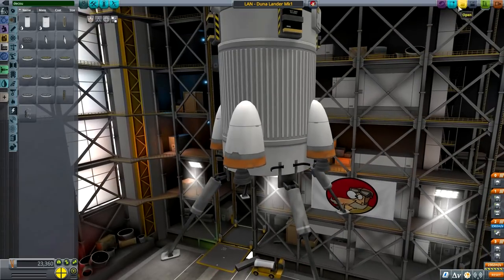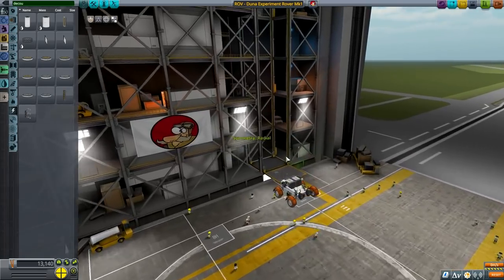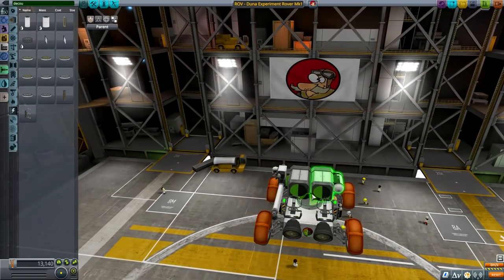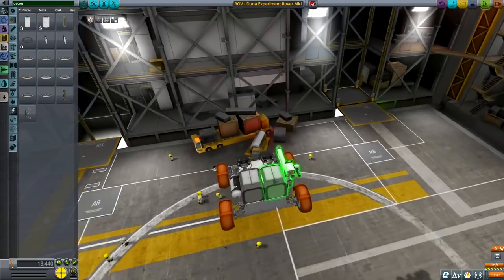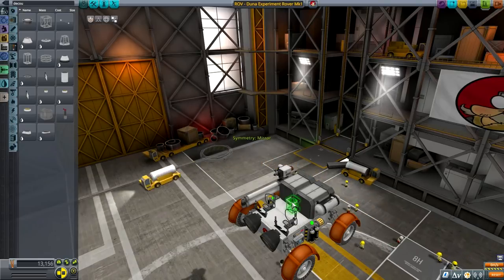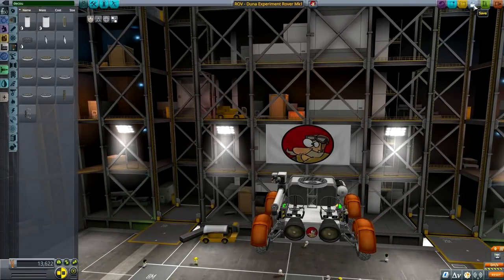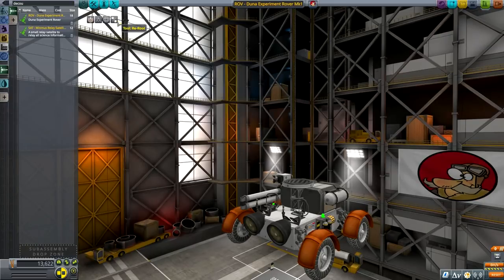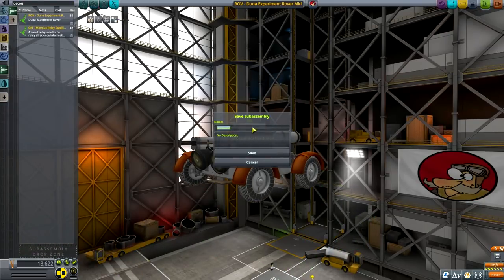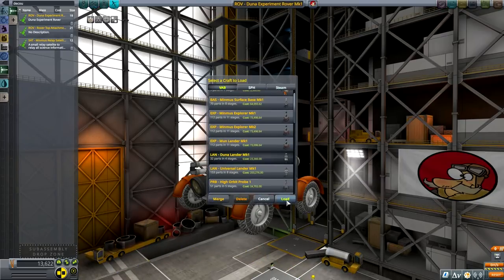We have to figure out something else. Let's load the rover and make a minor modification — I want to be able to attach it from the top. The cornerstone of every KSP build: the cubic octagonal strut. Now I can attach it — look, it even works! So if you were wondering why I have two cubic octagonal struts, now you see. New root. Saving as subassembly: Rover Top Attachment. Save and continue.